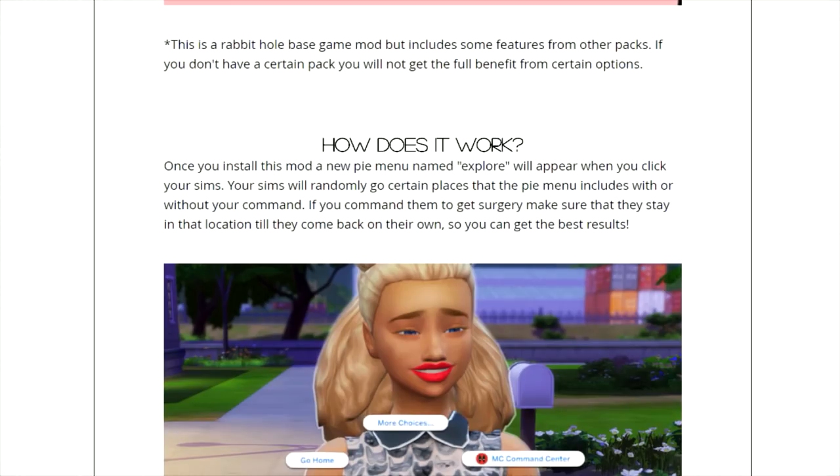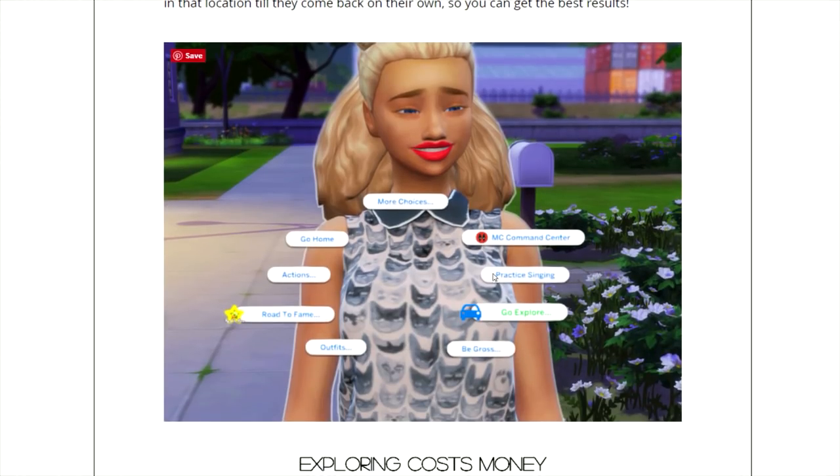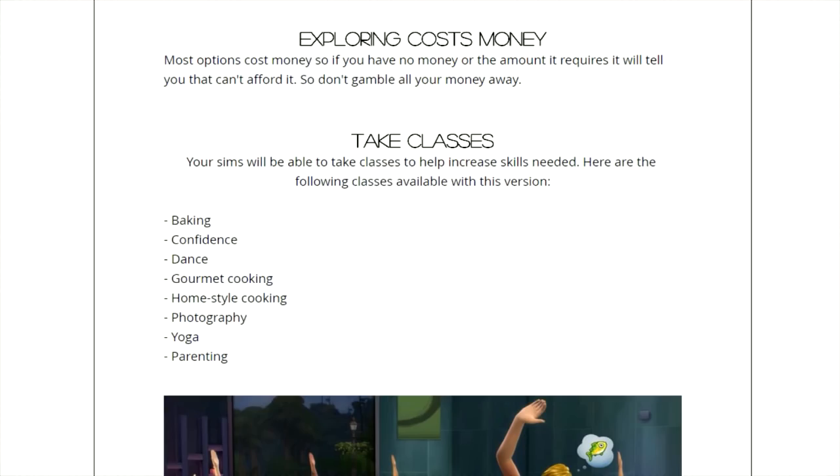It says this is a rabbit hole base game mod but includes some features from other packs — if you don't have a certain pack you will not get the full benefit from certain options. When you install the mod you get a 'Go Explore' tab in your option selections. Exploring costs money, so you can't do this all for free. If you have no money or not the required amount, it will tell you that you can't afford it.